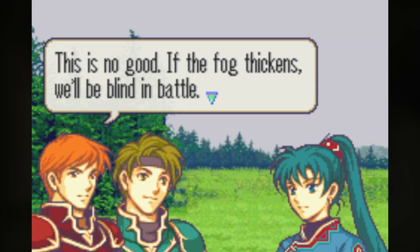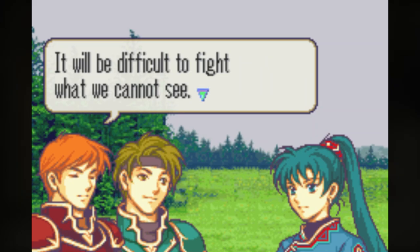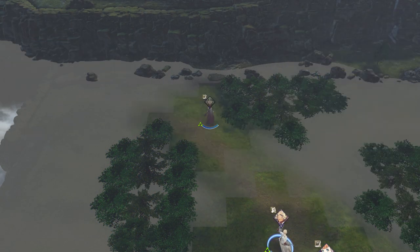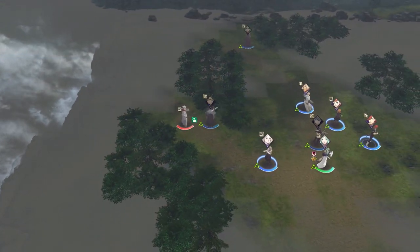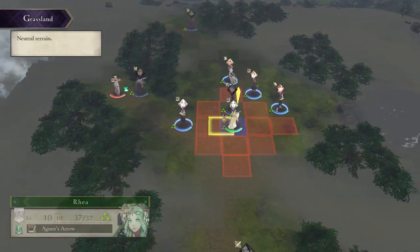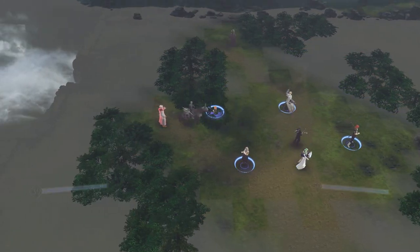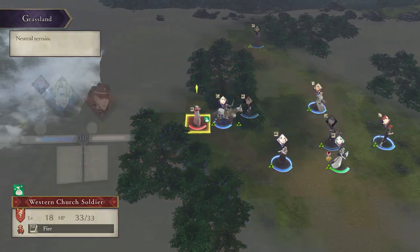As Kent says, it will be difficult to fight what we cannot see. In addition, it is possible to accidentally run into an enemy unit when moving a player unit. When this happens, the moving unit will stop and automatically wait on the tile just before the enemy they ran into, and does not get the opportunity to perform any more actions.